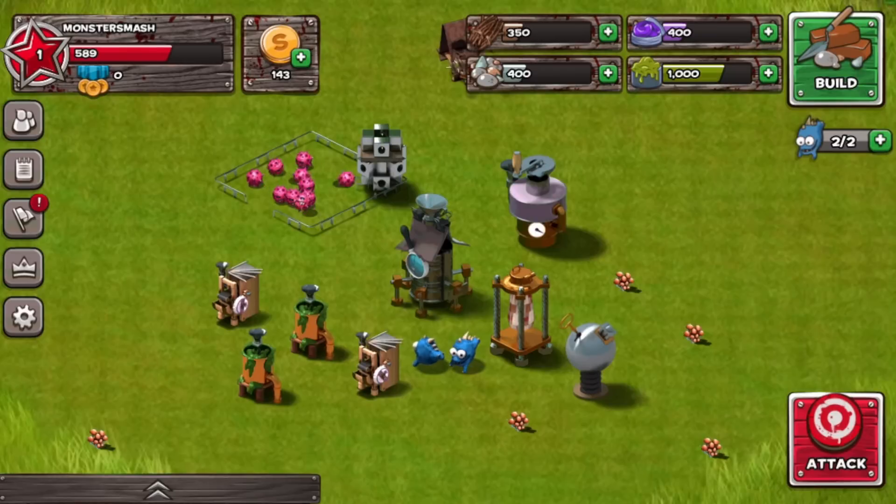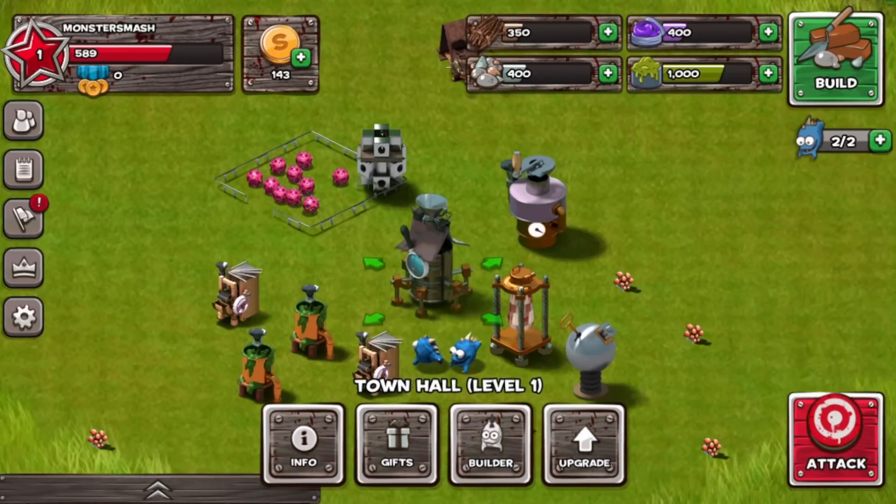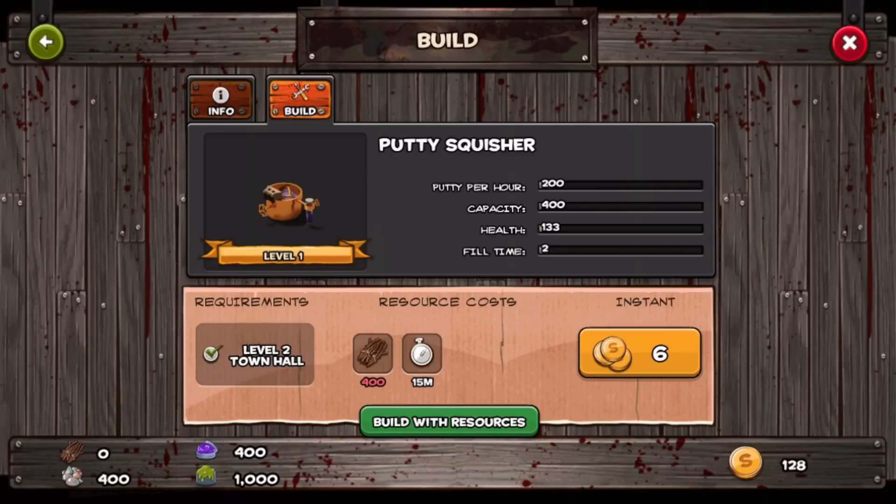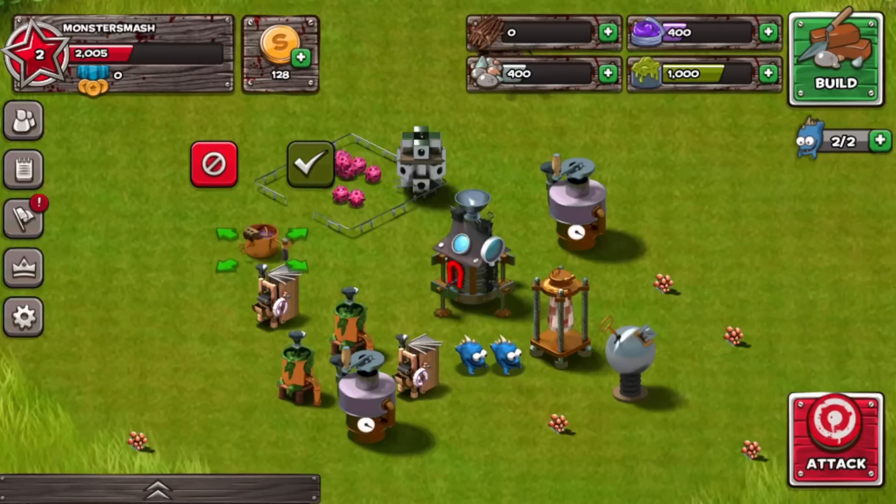Now you'll need more buildings, so let's go to the Town Hall. By upgrading your Town Hall, you'll have access to additional buildings and be able to upgrade the ones you've already built even more. Keep constructing and upgrading all buildings you can throughout the game.